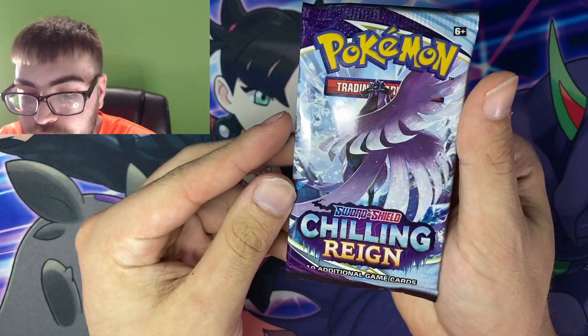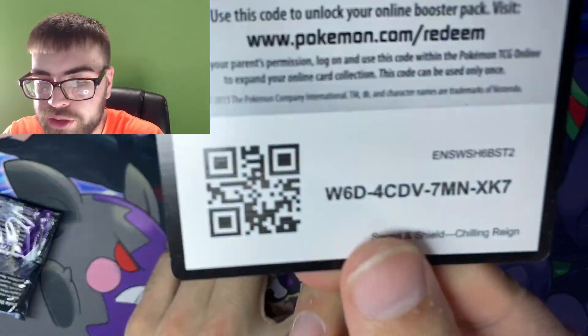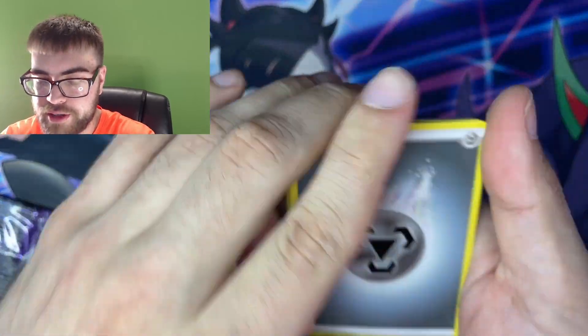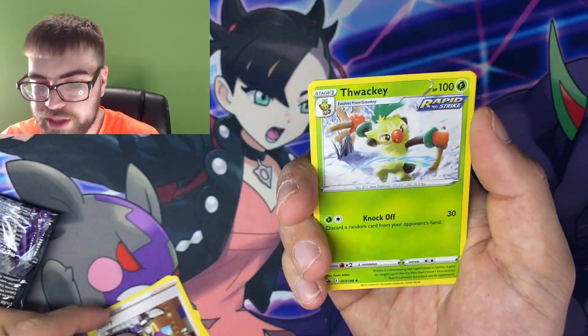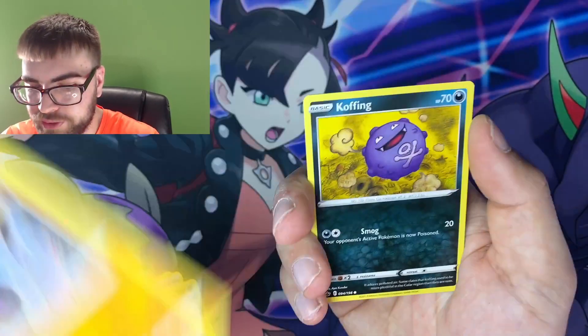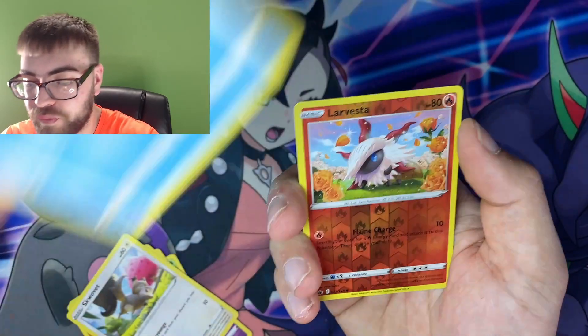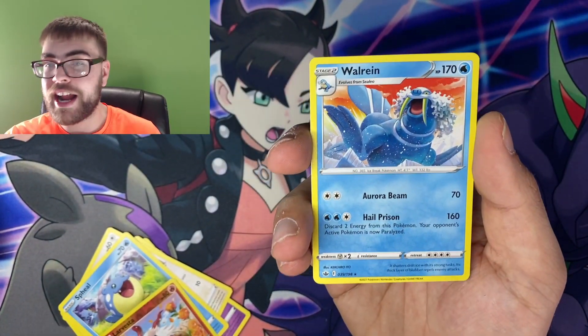Next pack of Chilling Reign. Let's see if we can pull one of those absolutely gorgeous alternate arts. I'm guessing fire. We got a Steel. We got a Scroll, Avery, Thwacky, Yamask, Koffing, Shuppet, Snom, Spheal, Reverse Larvesta, and a Non-Holo Walrein.